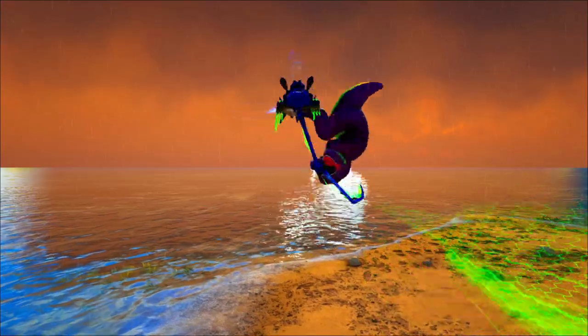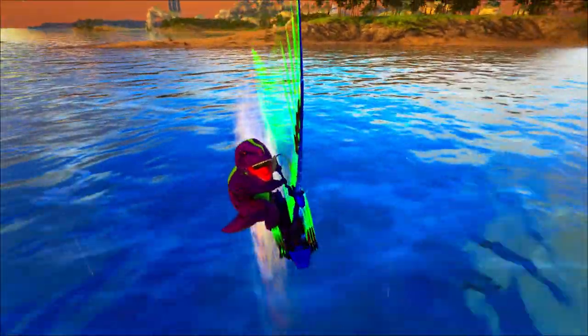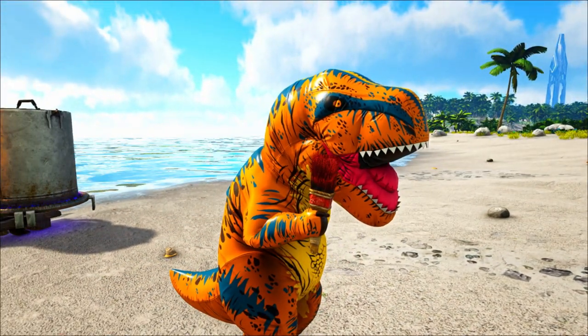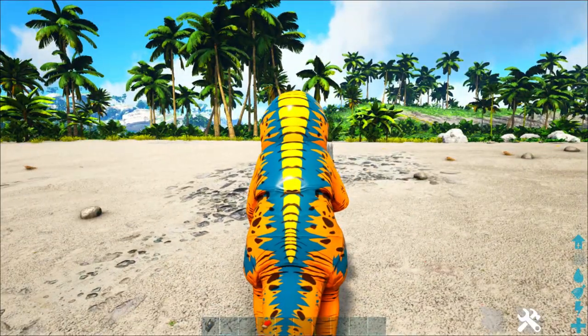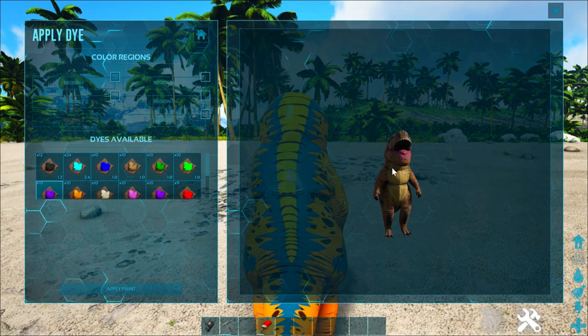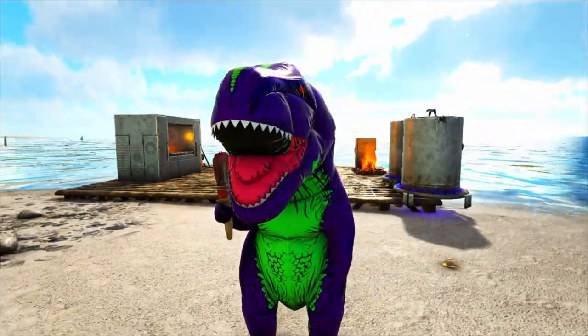Now I'll show you every item you can get in the 2021 Summer Bash event, and I'll put spawn codes for each of them in the video's description. Let's start with one of my favorite items to ever hit ARK, and that is the inflatable Rex costume. It's based on a real-life costume and it's actually a skin for your shirt, so unfortunately you cannot use it with a Federation jetpack. But you can dye it any color you want.